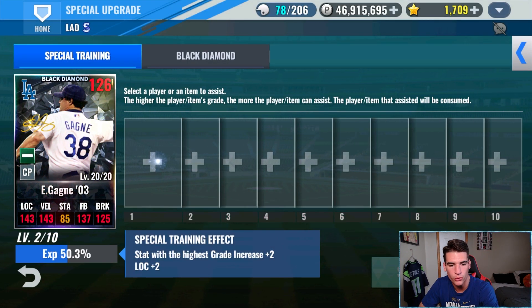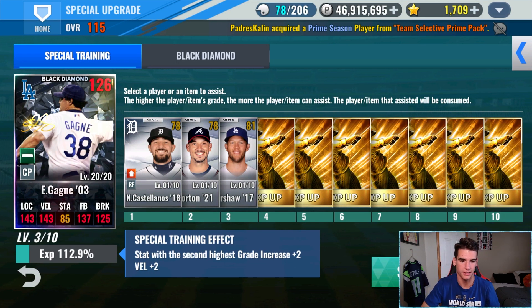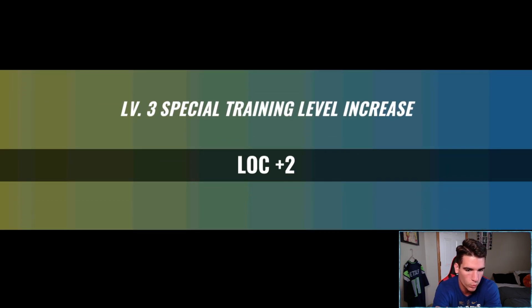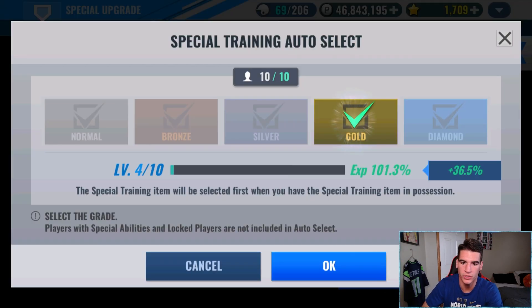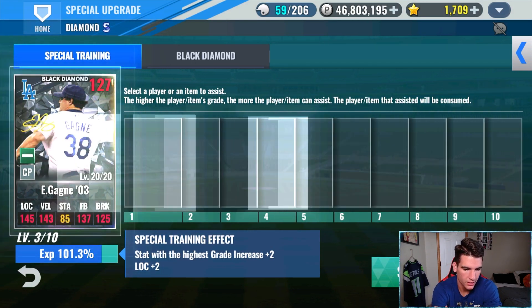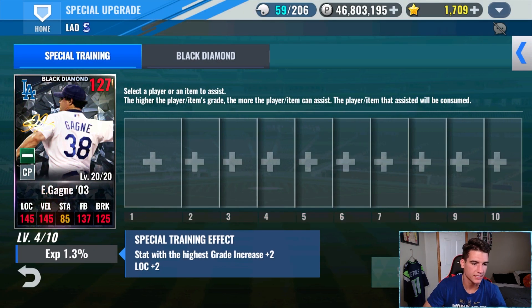Now we should be getting him to Level 3 right here — plus 2 more location. Got our Gold Special Training XP, that'll help out. We do have some Diamond as well. Level 3 done. These next 10 will get him to Level 4, which will give him plus 2 velo — just the Gold players, so we're looking pretty good. Now he's got plus 4 location and plus 2 velo. Let's keep going.